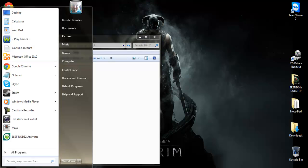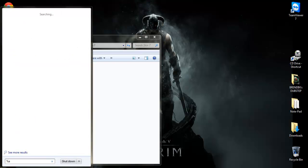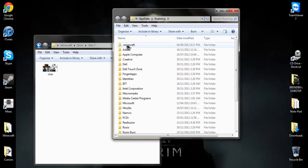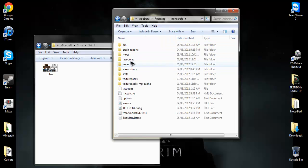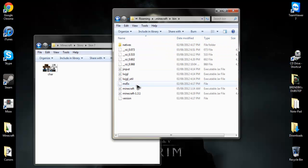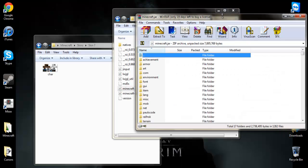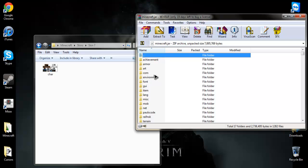Now that you've gotten that done, you go to percent, AppData, percent, and then you go to Roaming. This is where you'll find your .minecraft — click on it, then go to your bin. Right-click, open with WinRAR, which I'm pretty sure all of you guys have if you do mods and stuff.